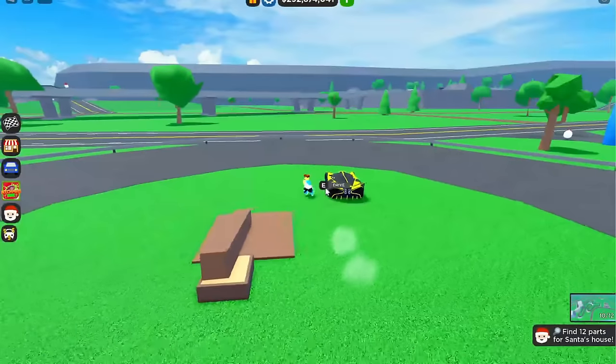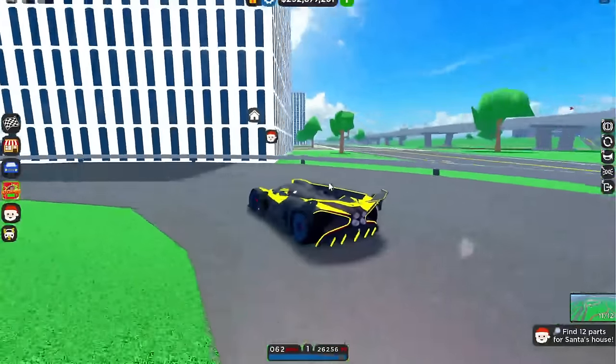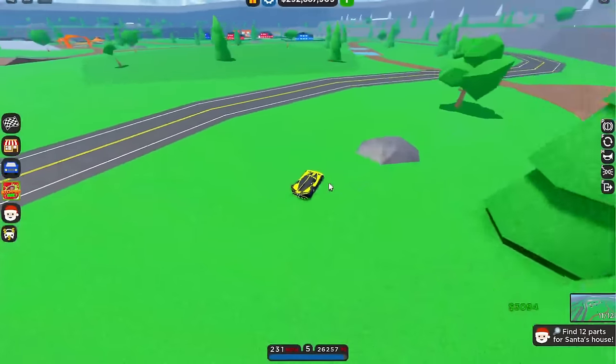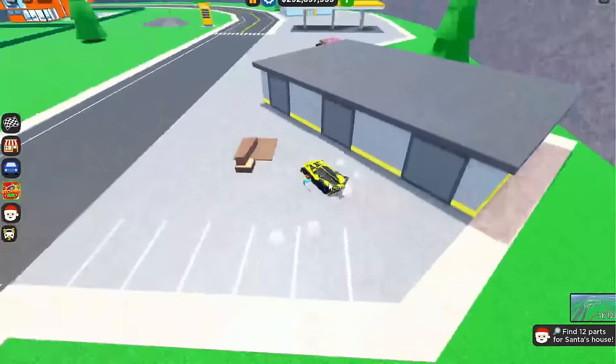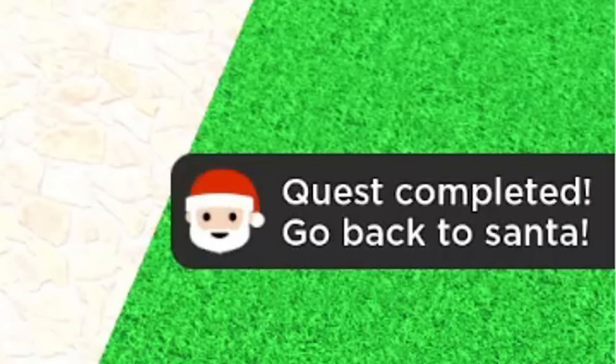The next one is super easy — it's literally right on the center of the circle in the drift race. Just teleport there and go right over there, and that is the 11th part. Then for the very last part, all you have to do is drive to the gas station near the rally race, and just like that we got the final piece!